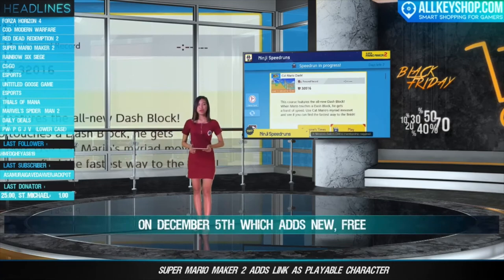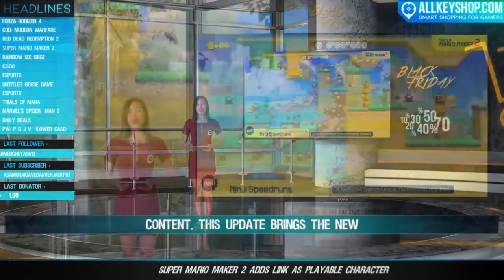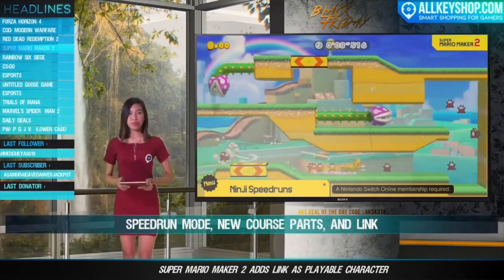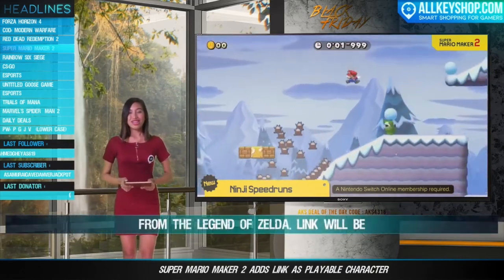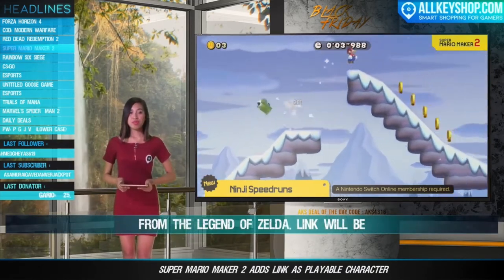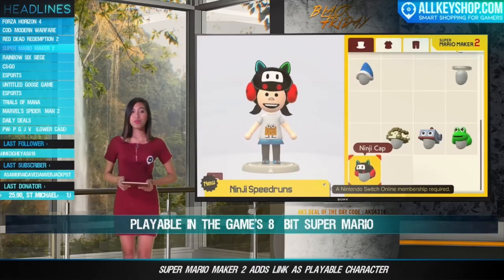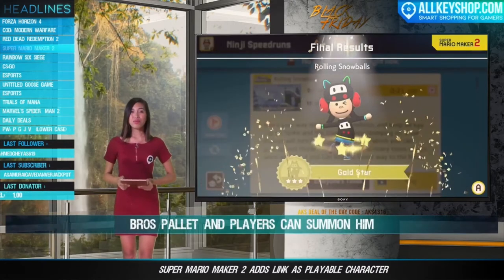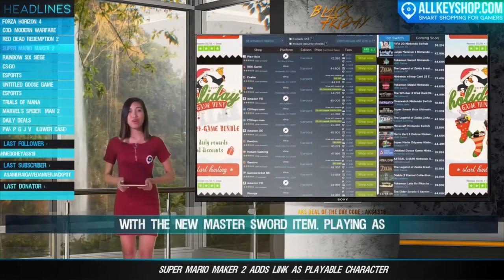Super Mario Maker 2 is getting a new patch on December 5th which will add some new free content. This update brings the new speedrun mode, new course parts, and also Link from The Legend of Zelda. Link will be playable in the game's 8-bit Super Mario Bros palette, and players can summon him with a new Master Sword item. Playing as Link will allow players to shoot arrows, use the sword, and drop bombs.